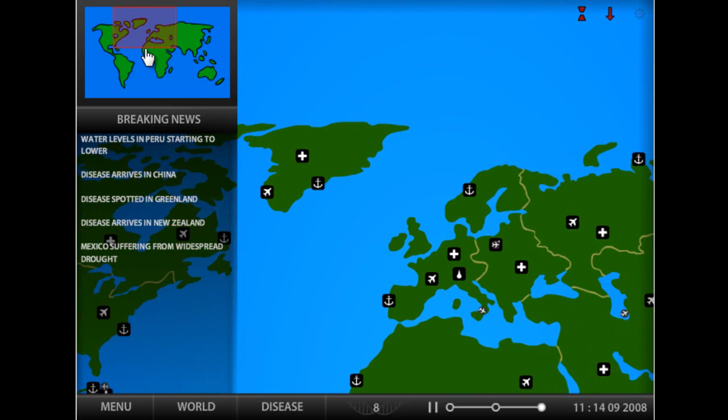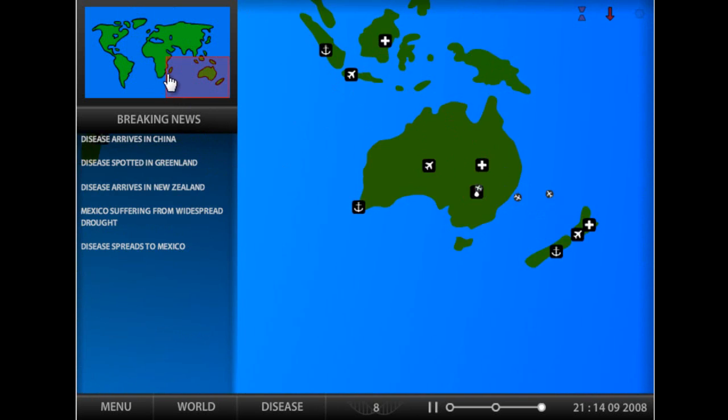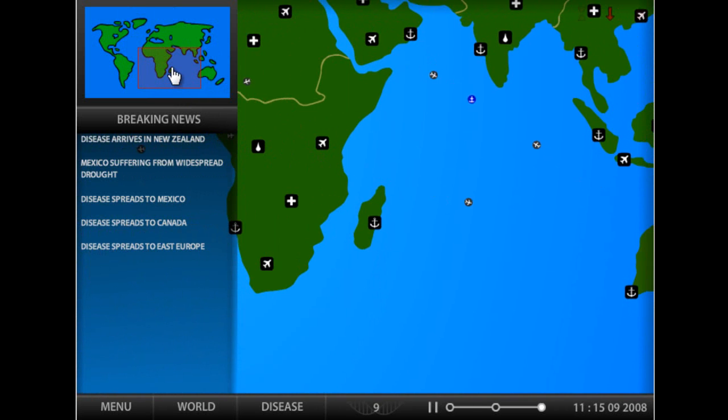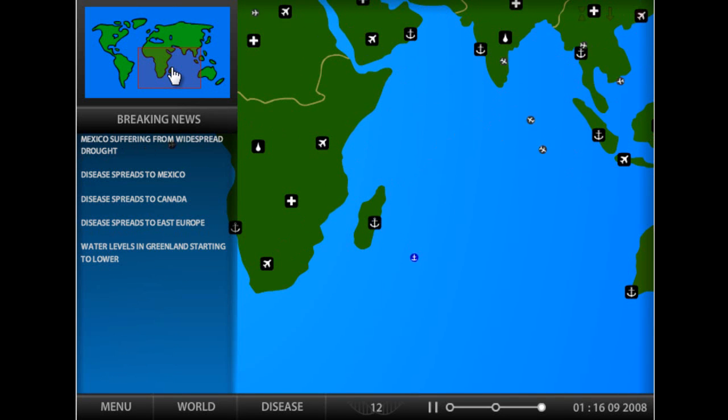Greenland, New Zealand - okay, so this is the good thing about this strategy, this is why it works most of the time. It gets all the island countries first, which are the hardest countries to get - except it won't always get Madagascar. It will 80% of the time, as I said, but hopefully we'll get it this time too.